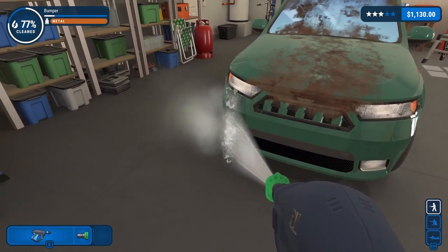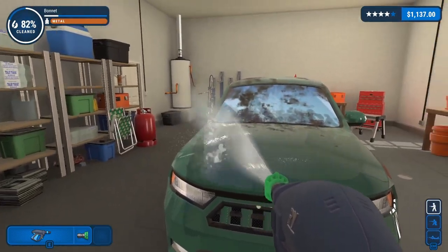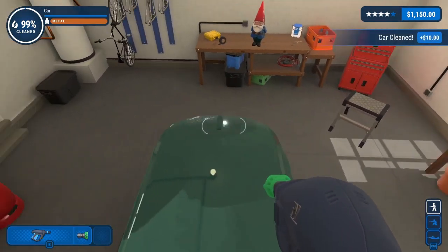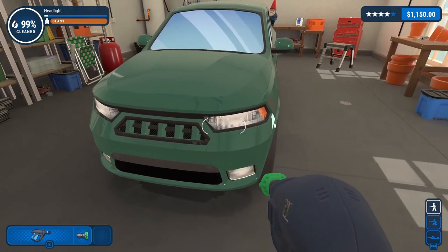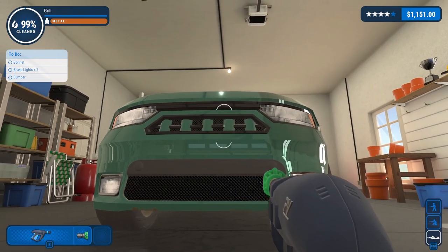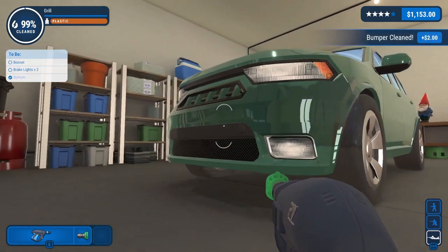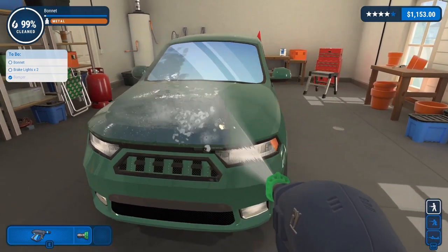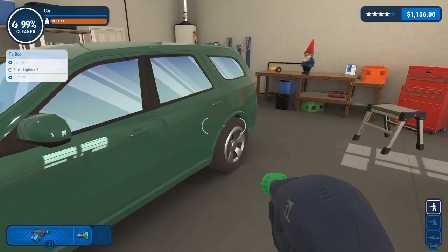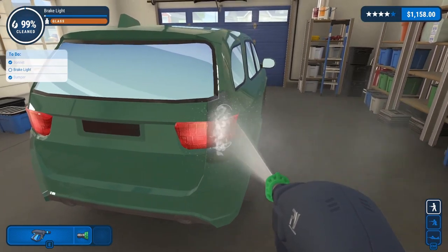How about this fog light - didn't get that one yet. Come on, there we go. Nice. The car is clean now, we're just missing a bunch of small stuff like this headlight - there we go. Bonnet, brake lights, bumper - there we go, bumper's done. There it is, and now the brake lights. Surprised I missed these - they're broken in half, I got part of them.